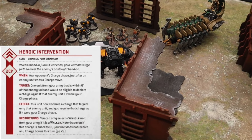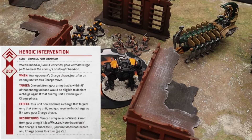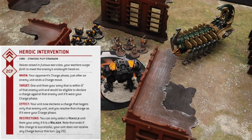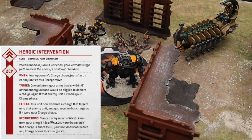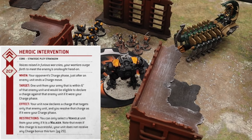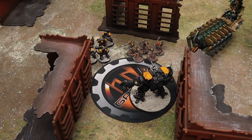Hello and welcome to BFS Wargaming. This is a tactical video and today we're going to be talking about the Heroic Intervention stratagem. It's 2 CP and I'd say a little bit over-costed — I think this should be a 1 CP stratagem. It's very situational and not a lot of times you're necessarily really going to want to use it, but we're going to set up a situation and show you an example where you might.